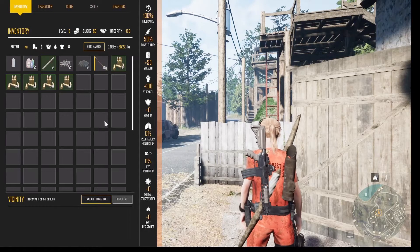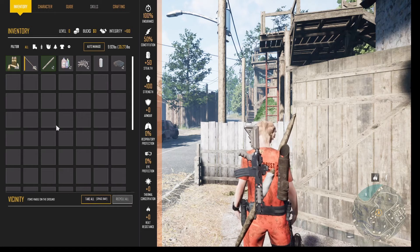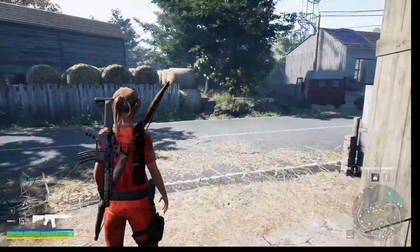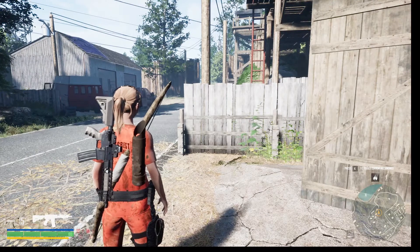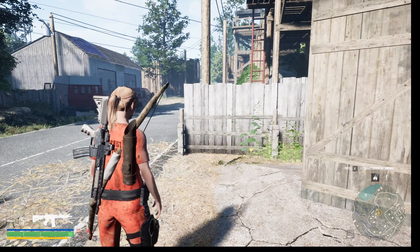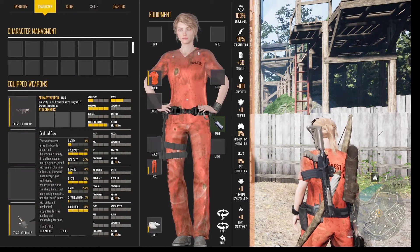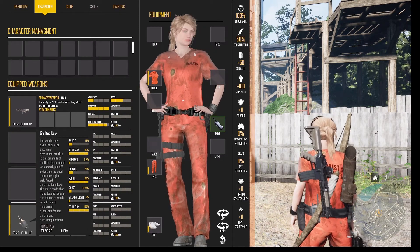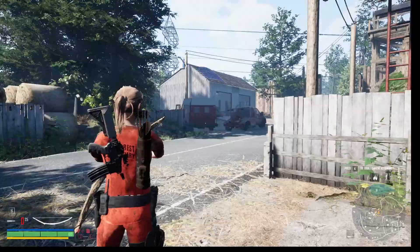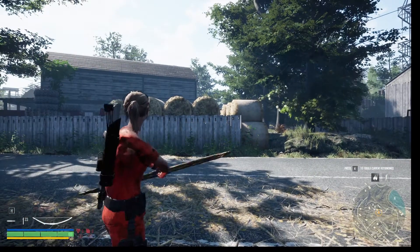Let's see. Metal pipe. That's an interesting looking bow there. I guess I need to equip it to a slot. That worked. And we don't have any arrows. It says I should be able to press four to equip that. And there's the arrows. That was pretty good. Straight on.